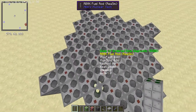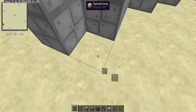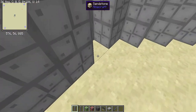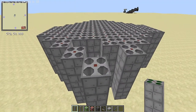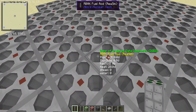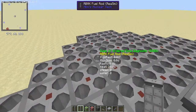Even with tiny reactors we can crank out quite a bit of power. Let me just make this look a little bit better — I'm not the best architect. Just finish that up and in total you should have a six by six RBMK reactor in this shape. Now I'm going to need to break some of these fuel rods and put in some control rods.